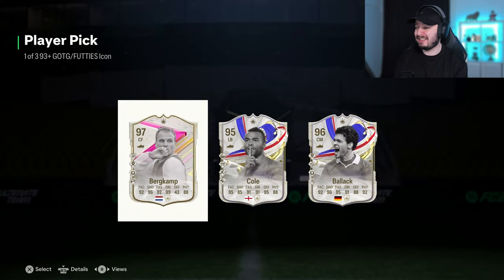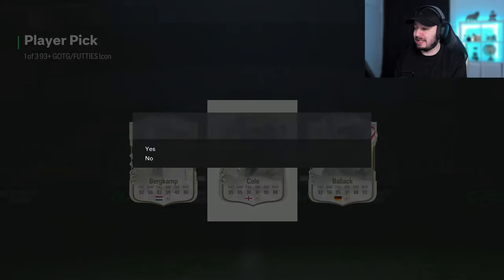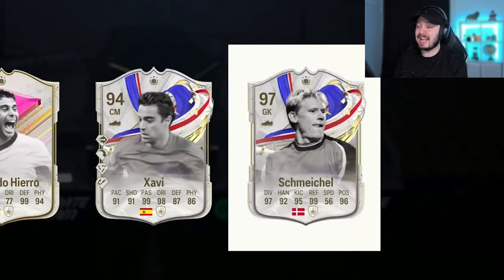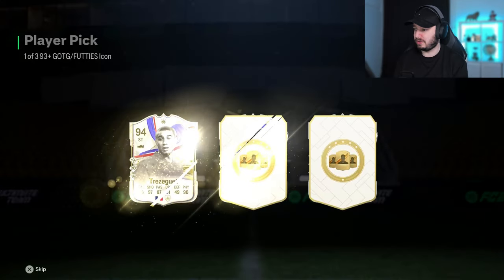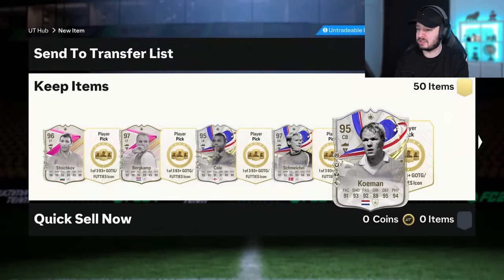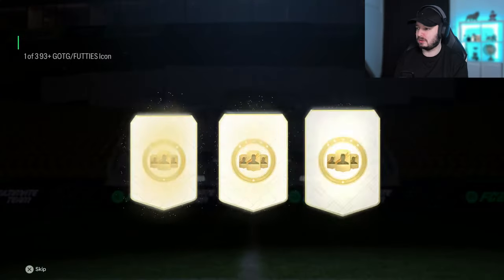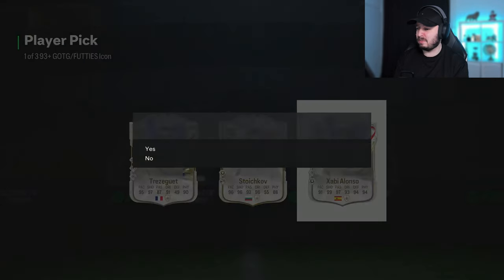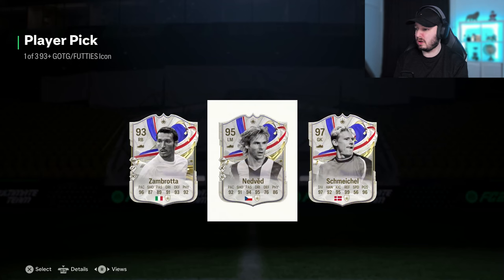Next one we get Bergkamp again, but since we have Bergkamp already I will go for Cole — he's the most expensive one anyway. Schmeichel is the highest rated, we will take him. In my opinion a horrible goalkeeper, I've tried him, he can't save a ball at all. Can we get a W? Doesn't look like it yet — we'll just take the highest rated here. Another Storchkov, we already had him. So far no W yet, not even close.